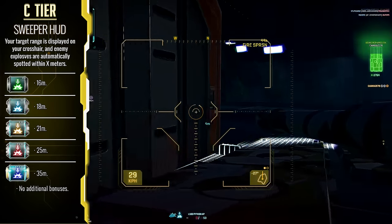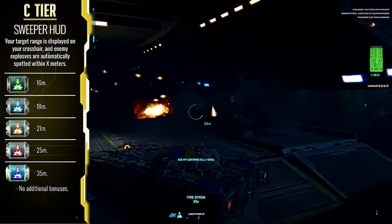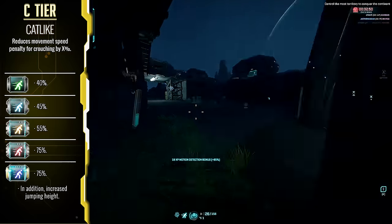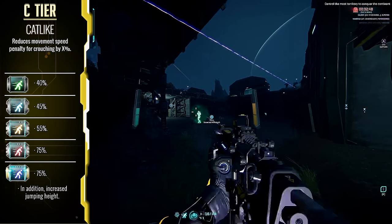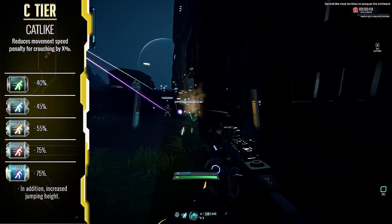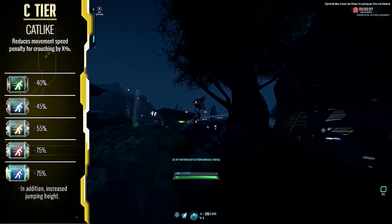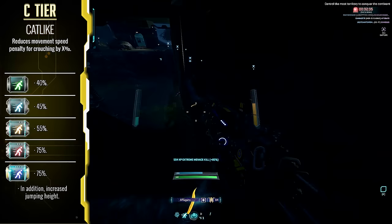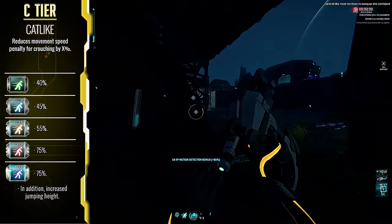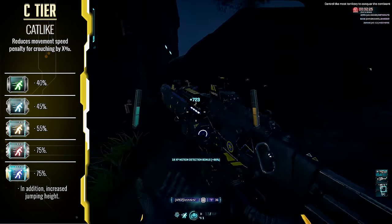Originally I had Sweeper HUD in D tier for that reason, but I couldn't leave it there — it's quintessential. Catluck — this is an interesting one. The additional crouch speed is awesome for stalker cloakers who will be moving around more often than not while crouched, and it does have some interesting benefits for infantry versus infantry gameplay while crouch spamming. But when maxed out, it opens doors with its increased jump height, letting you get into positions you really shouldn't have been able to before. Expensive, but one of the best movement implants in the game right now.